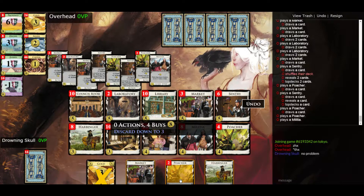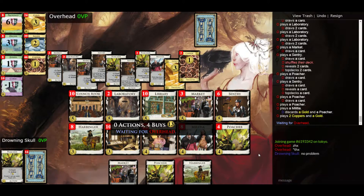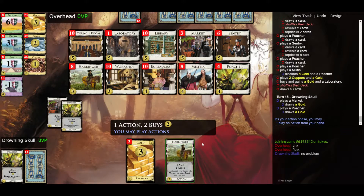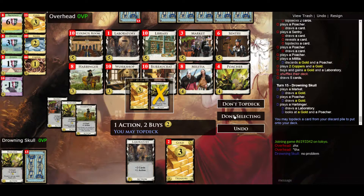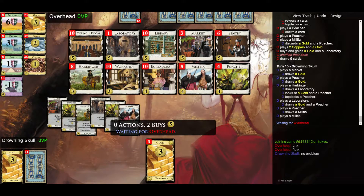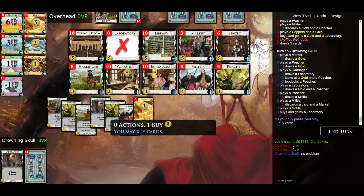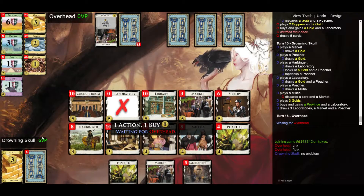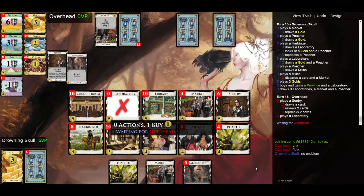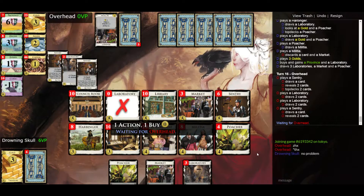My opponent is almost clean — only has two coppers left — but I have more money. That's a gold and lab for my opponent. I can top deck the poacher. Looks like I was a bit too greedy on golds, but it's okay. Let's get the last lab and I might as well just get the province — there's not a whole lot of reason not to. My sentries were somewhere at the bottom and all the golds went to the top.